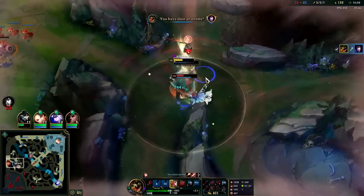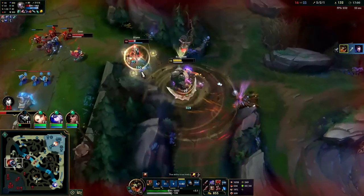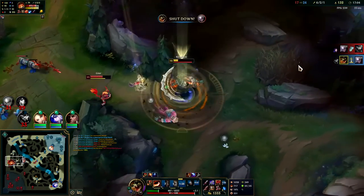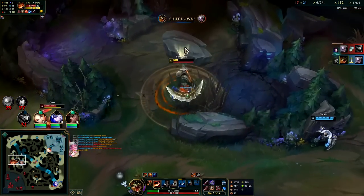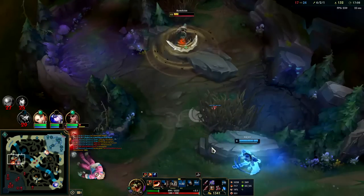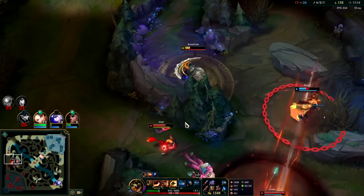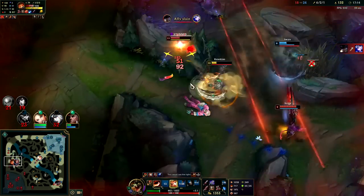I get off the stun — jebaited, and jebaited again. I don't want to die. Auto attack W reset, got him. E auto W, Q E — we gotta get out of here.